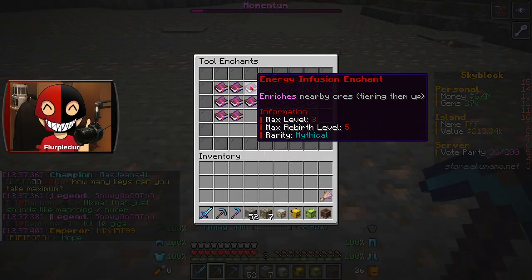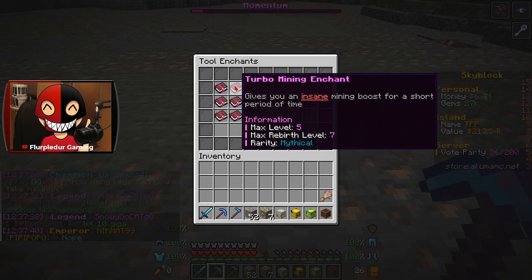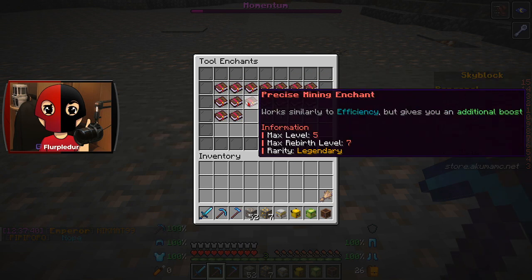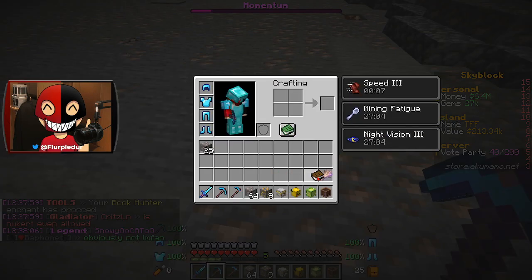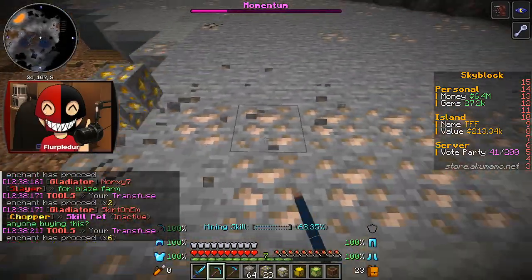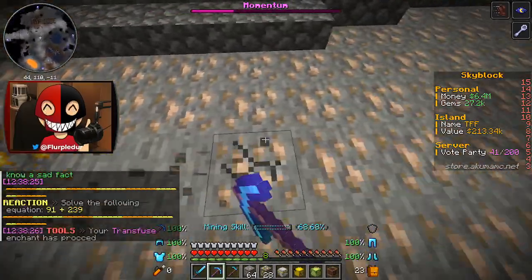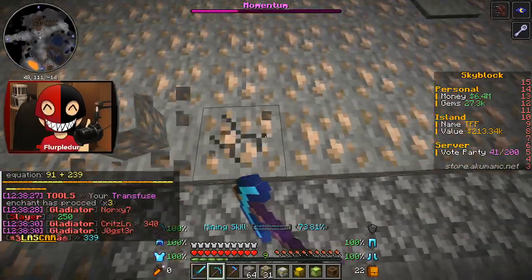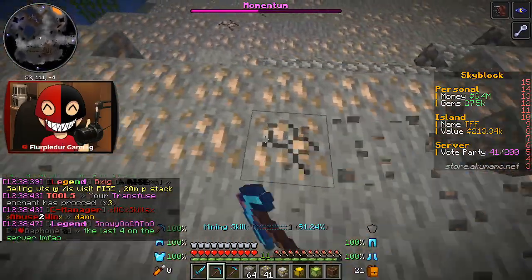First of all, precision mining is a very hard-to-get enchant. It's a legendary — it goes up to level five, or rebirth of seven. That's really awesome. Normally I needed it almost maxed out to just break blocks instantly — like I'd miss one out of every ten or something. Maybe the enchant got a buff, that would make sense. I basically already have that active.